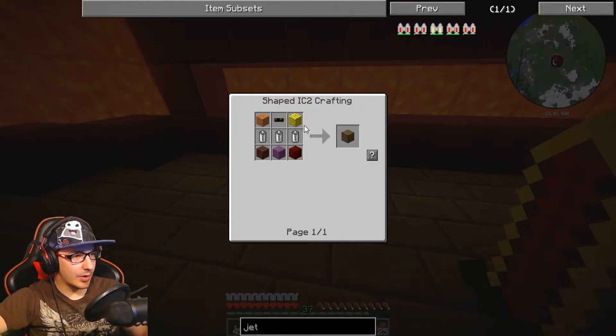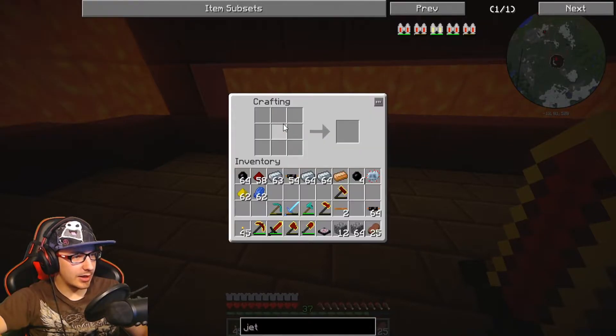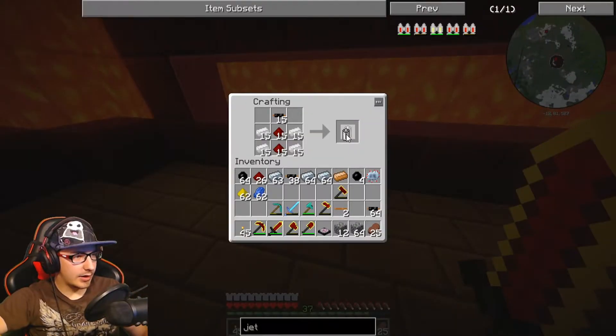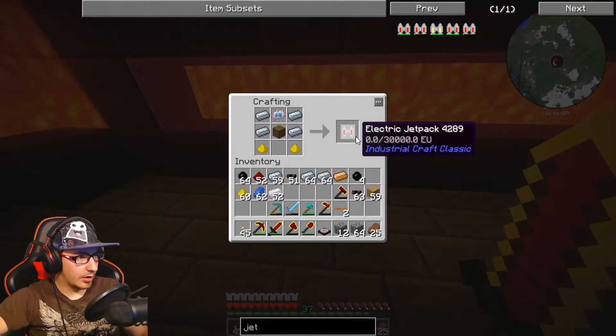We have that already. What is a bat box? Just a bunch of wood and RE batteries. I need tin. I need three of these things, which is nothing. And we're good? We got a jetpack! We now have a jetpack.